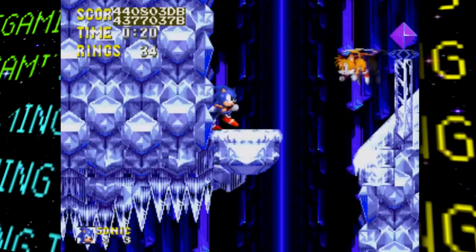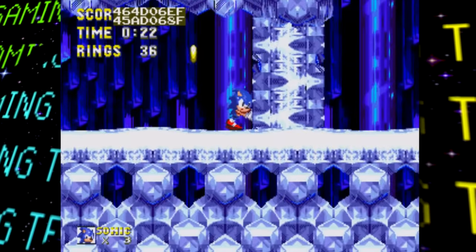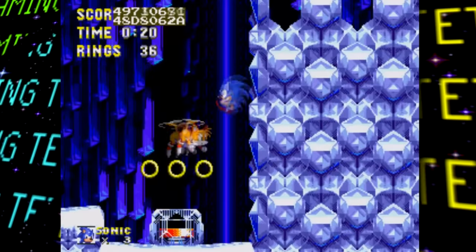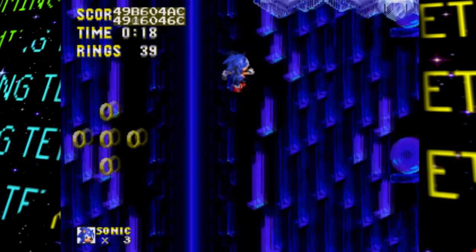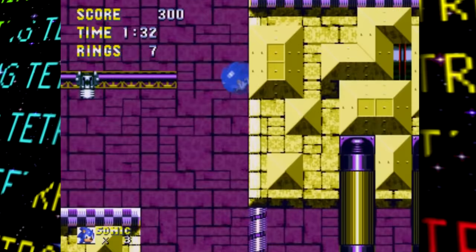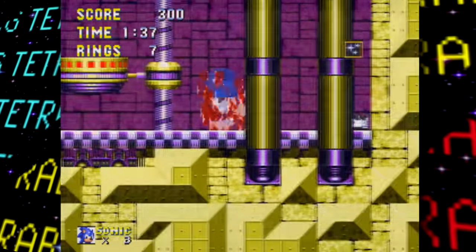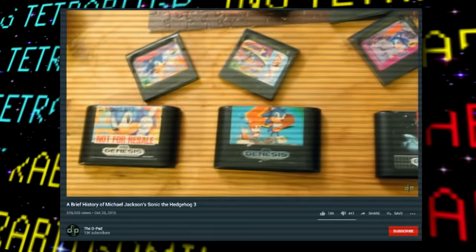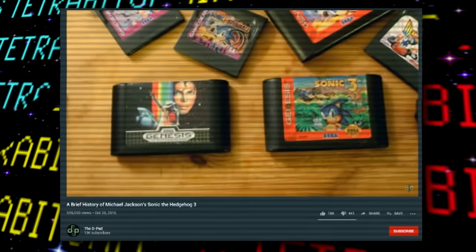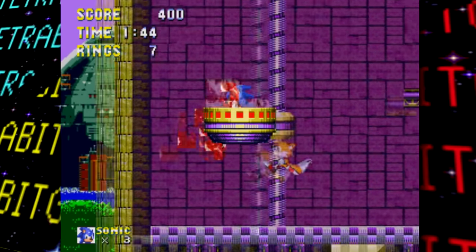One of the biggest new discoveries is the music in the stages. During the Hidden Palace livestream, viewers quickly pointed out that the music used was the same later used in the PC re-release in the Sonic and Knuckles Collection. There's a lot of history with Sonic 3 and its music — I won't dive deep here, but I recommend checking out 'A Brief History of It' by The D-Pad, linked in the description.